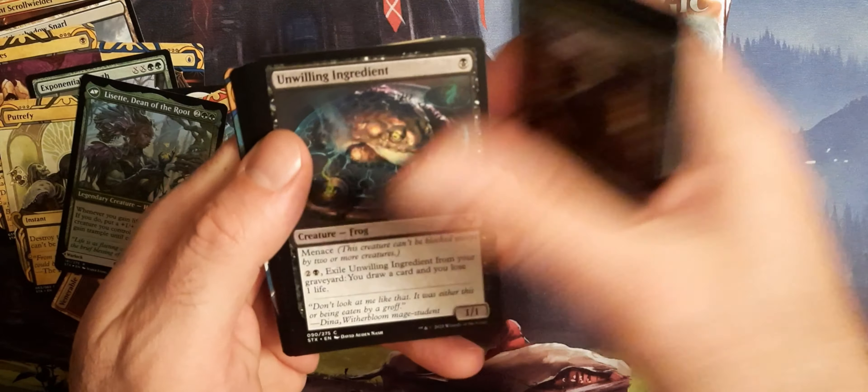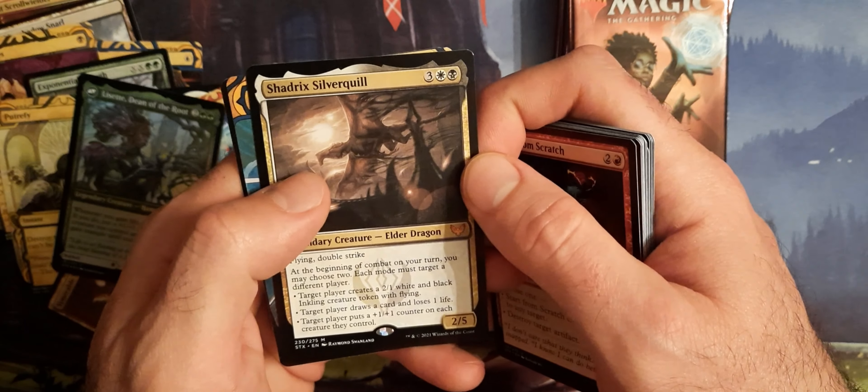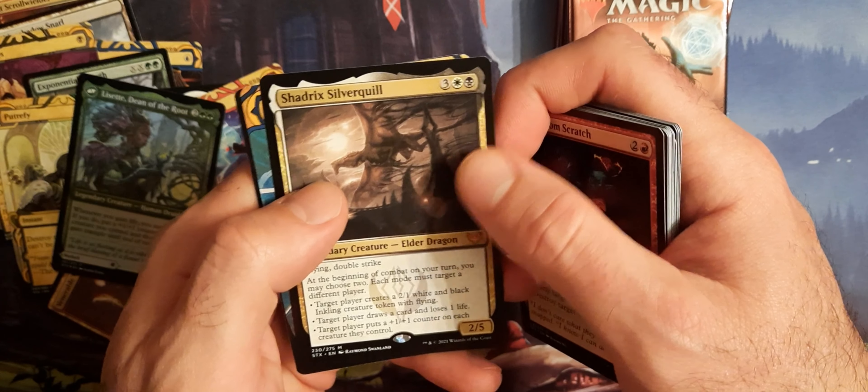Got these shitty Scrylands. Not sure how I feel about the land cycle on this set yet. We have Shadrix Silverquill and Whirlwind Denial.